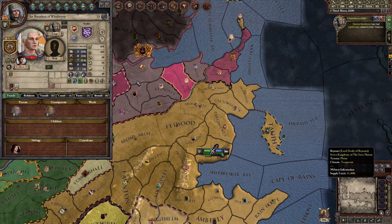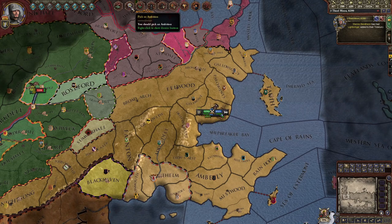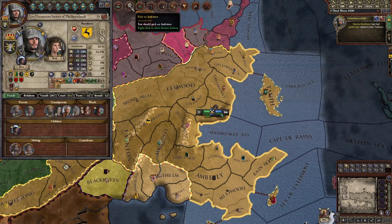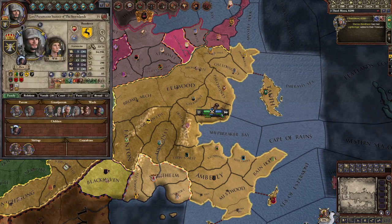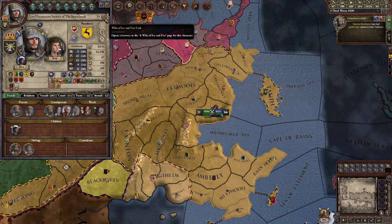You have a bunch of notifications at the top. 'Vassal inheritance warning' — you don't want to worry about that, it's too complicated right now. You want to go pick an ambition. Each character has an ambition, and this is my character. In the CK2 mod the ambition will be down here, but otherwise it would be up here in the main game.